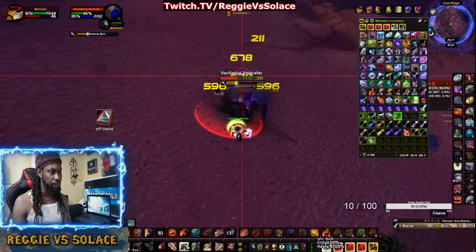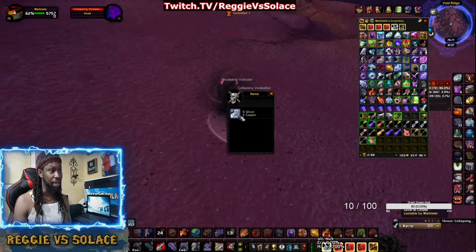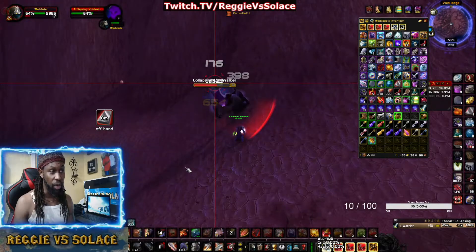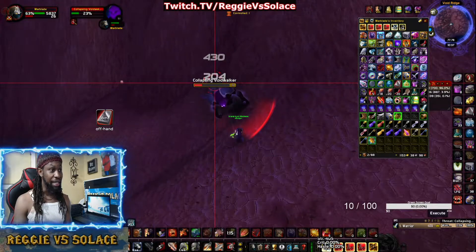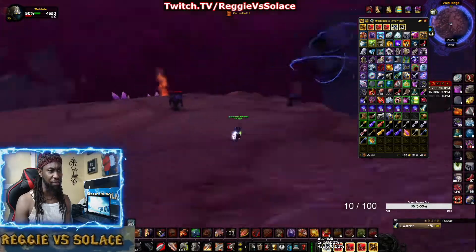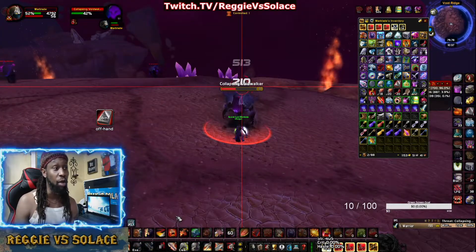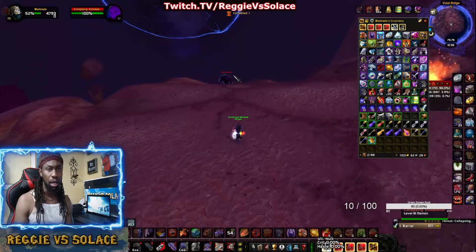You can technically do this place all the way to level 70. There are some level 62 mobs here that are still green to me at 70, so it'll be a slower process, but you can come here at 58 and level up to 70 just off these Void Walkers. They drop Motes of Shadow and pretty much nothing else — maybe a few greens. Motes drop in ones or twos, which is great.